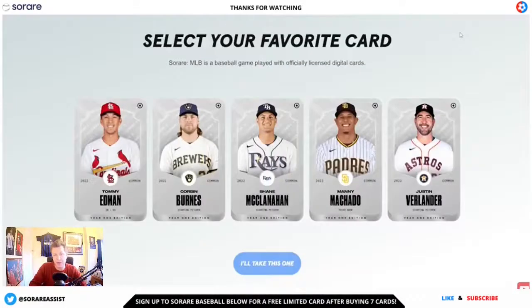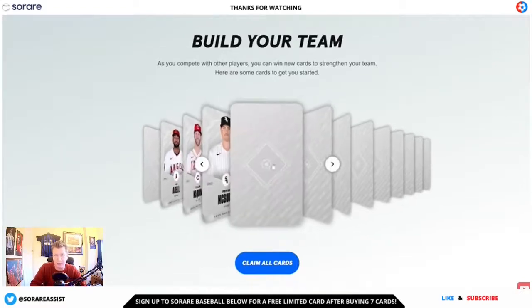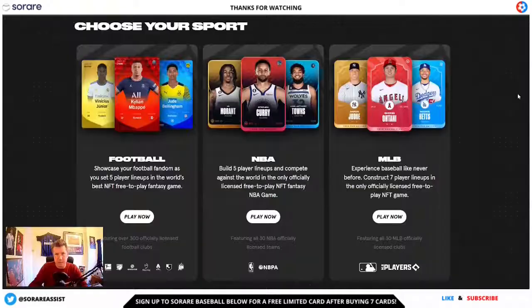But that's not all — you'll also be able to pick your free star common card, which will be yours straight away in the tournaments. You'll also get another 12 free common cards to start your collection today and start entering the MLB tournaments for free. This is the best sign up link out there guys, so get signed up using the link in the description.